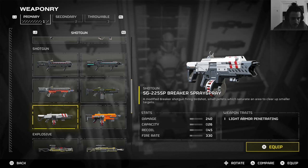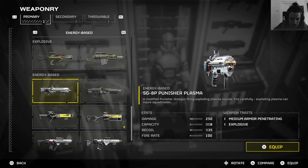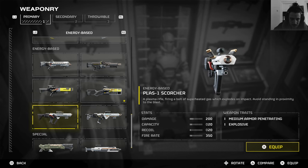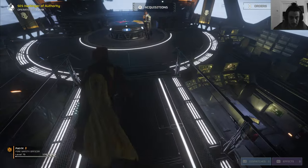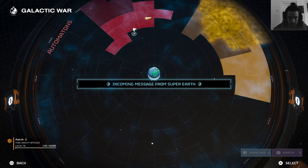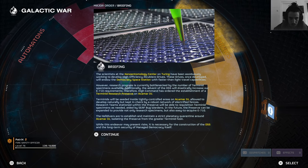Everything's down in the description, linked up — it's too long a list to remember. The plasma projector and the scorcher — let's go in with the scorcher. A lot of plasma weapons buffed. The jump pack apparently should be better too — that's what I've heard. Going in for a quick and easy mission to test stuff out.